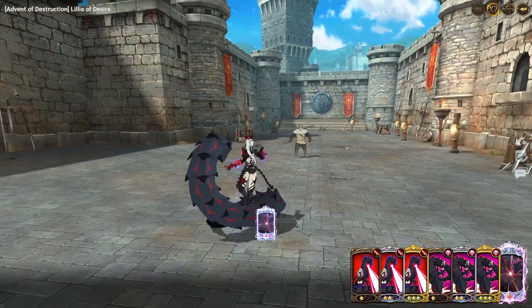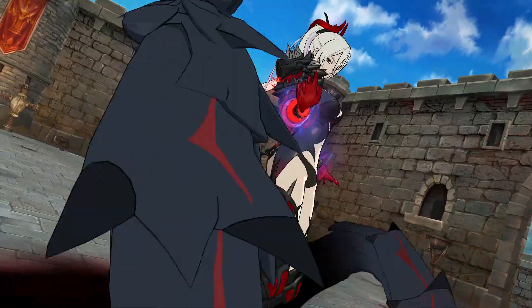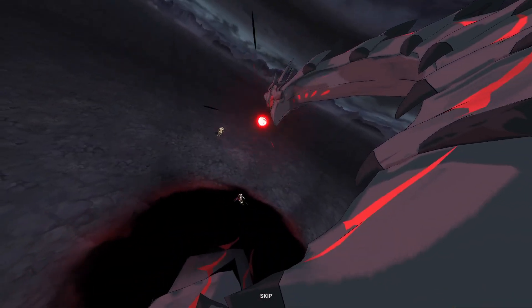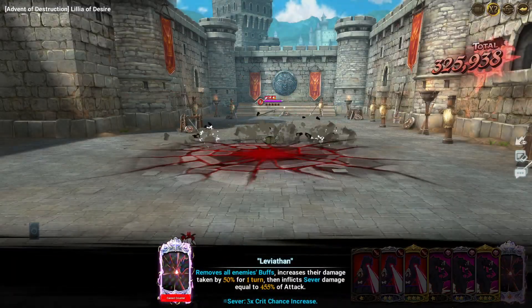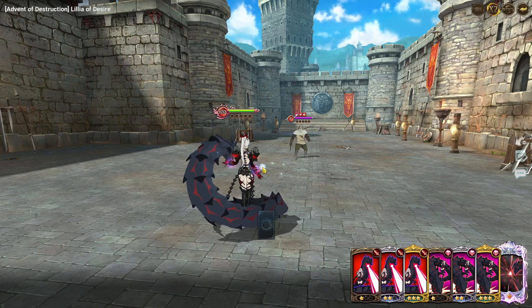And then you've got her ultimate, which hasn't really changed much. Different cut-in because it's LR Lillia now. I was kind of hoping the Leviathan or the dragon thing she had would change just a tiny bit — because it's quite bland-looking. That's good damage, 325k with no support. Of course she's now probably at max passive stacks.